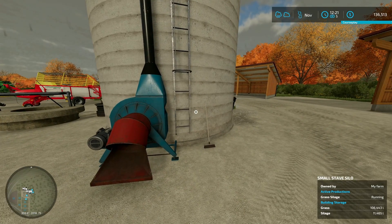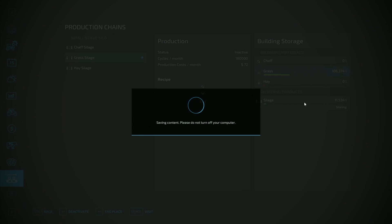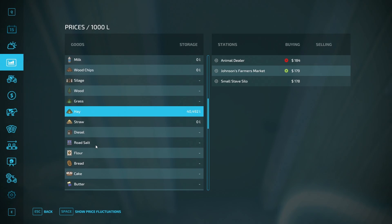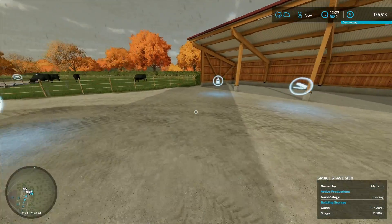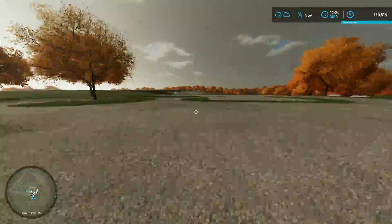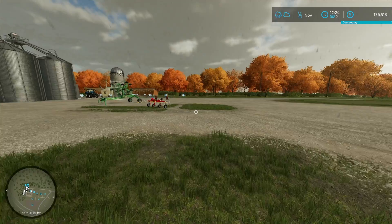Almost 120,000 — 117,000 liters of grass total off all that, which is crazy. We've already got 11,000 liters of silage in the silo. Silage is going for $533 a liter — you can do the math on that, it's going to be a pretty good amount of money. Alright, that is all done. We don't have anything to do for a few months, so I'm going to leave this episode here. If you liked the video, hit that like button, and if you want to see more content, hit that subscribe button. Thanks for watching!